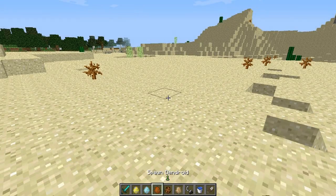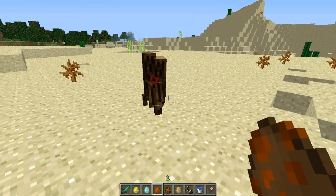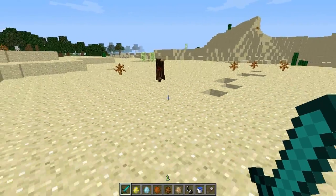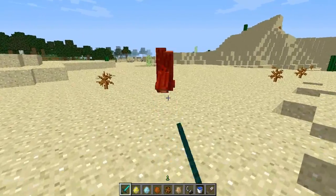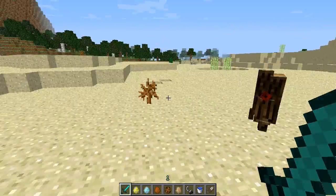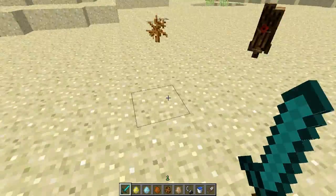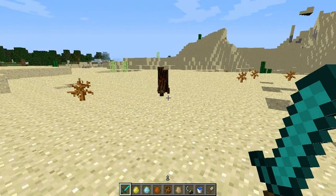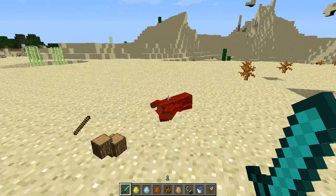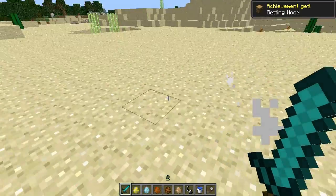The next mob is called the dendroid. The dendroid is like a small little tree. If you hit this guy, he will actually shoot sticks at you and they deal 1.5 hearts of damage. You can actually collect the sticks, which is really interesting — you can just kind of harvest sticks from these guys. They will drop a lot of wood when you knock them down.